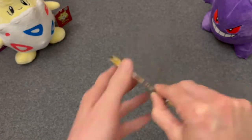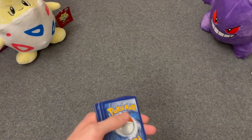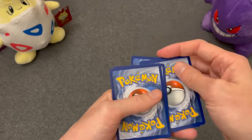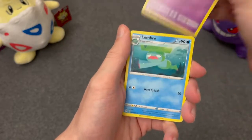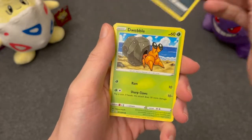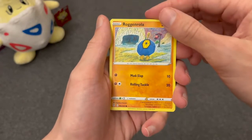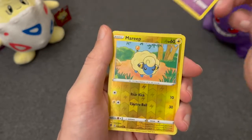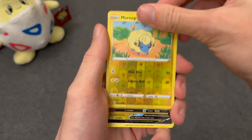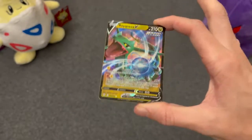And now for the final pack — Evolving Skies again. The crimps on the pack are awful. Water. Single Strike, Swoobat, Lombre, Nickit, Dwebble — I like this Dwebble, he's cute — Rufflet, Roggenrola in a weird style, Wobbuffet Single Strike punching someone with his head, cute little Mareep for the reverse. And the rare is a Rayquaza V. Not the alt art, not the full art, which I believe also exists, but a Rayquaza V nonetheless. Pretty good.